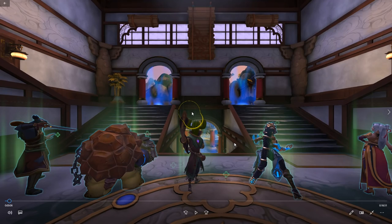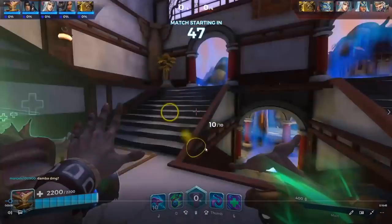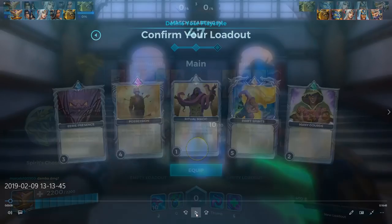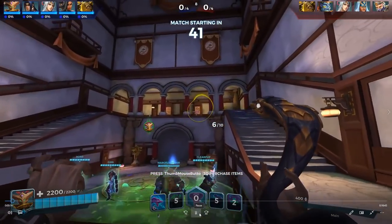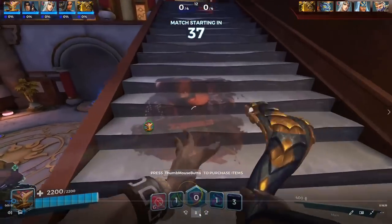Starting off, we go Spirits Chosen — this is my main build. Let me rewind that: Eerie Presence 3, Possession 4, Ritual Magic 1, Spirits 5, and Mini Gourds 2. That's my main build for Damba — it's what I run every single time. Now we're going to use this time to explain the eye tracker. You can watch the yellow circle on the screen to see what I'm looking at.